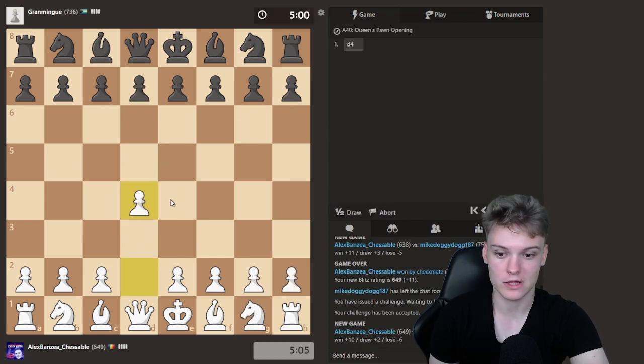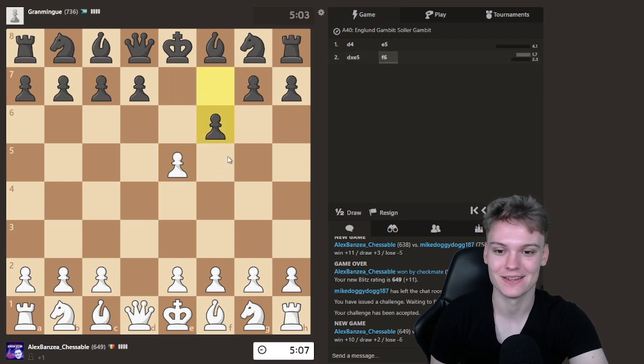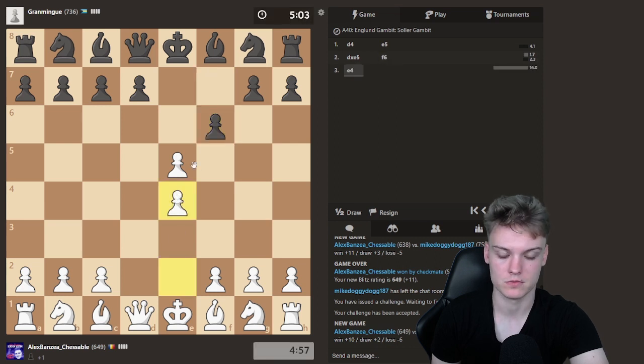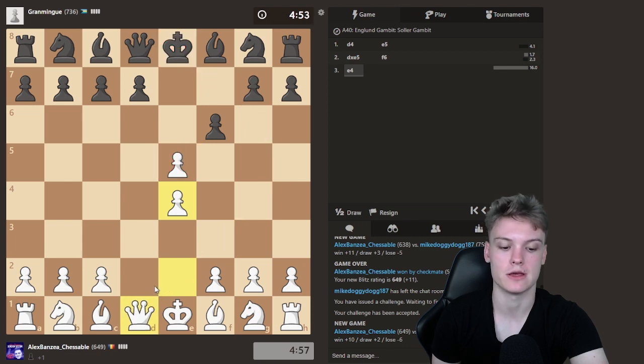Getting another white game, gonna be trying out the London System. Opponent going for the England gambit. Gonna be accepting the gambit. He's going for a version with f6, which is a bit strange. Honestly, I don't think we have it in the course, just because I felt like this is not that critical. But I'm gonna play simply e4, because I don't think it's a problem if he takes, because of Qh5 - then we can just win it back.